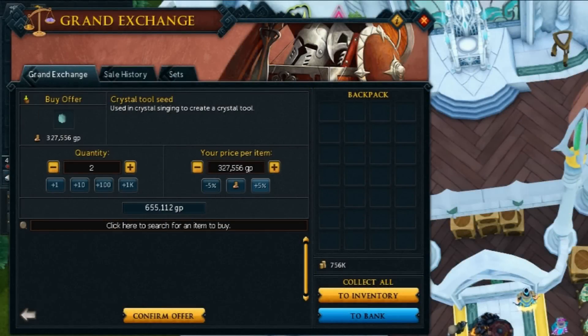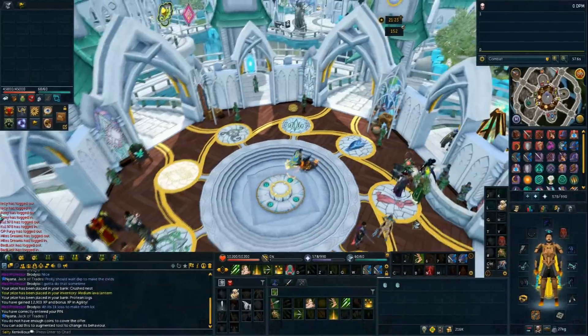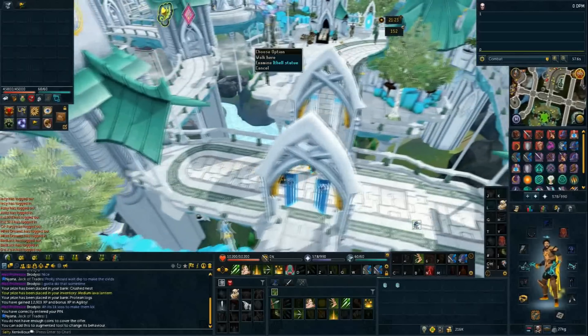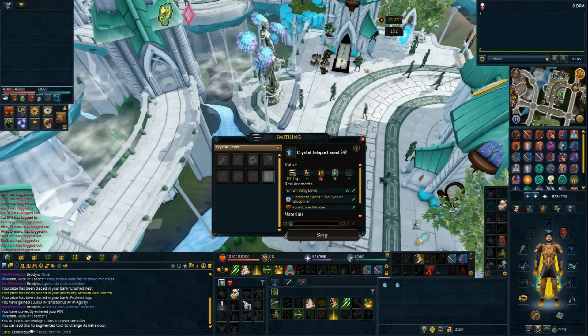Hello there escapers, my name is XenovilliaSoftabPros and welcome to my skilling perks analysis video of the five different skilling perks that were released into the game on Monday. Mainly aimed at the fire making and smithing skills, but also at the remaining three skills that can be augmented by invention at this point in time.